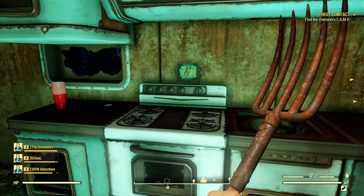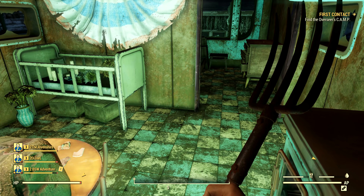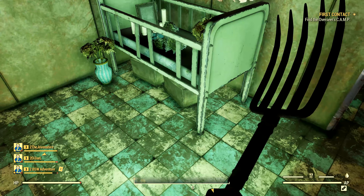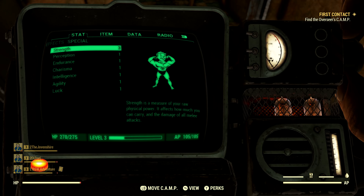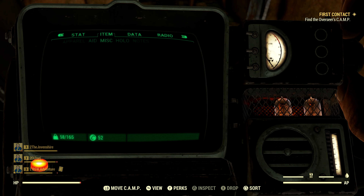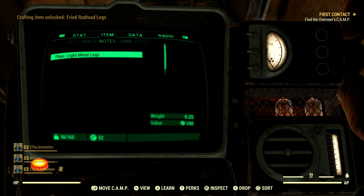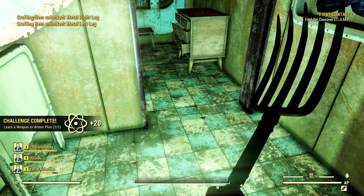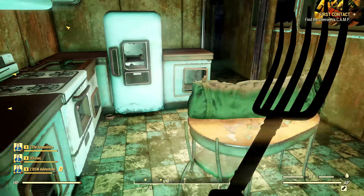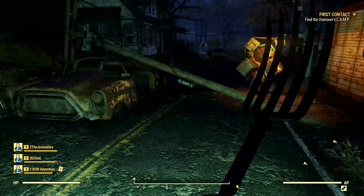We also learned that something happened to survivors in West Virginia in November of 2096. All the terminal entries from the Responders and notes left by survivors in Flatwoods were dated no later than November 2096, and then there were all the corpses. What was the event that presumably killed everyone? Could it have anything to do with the scorched we find wandering around? The Responders spent a lot of time talking about preparing water to avoid sickness, so perhaps whatever happened in 2096 was some sort of epidemic that produced the scorched and the petrified corpses — though this is just speculation.